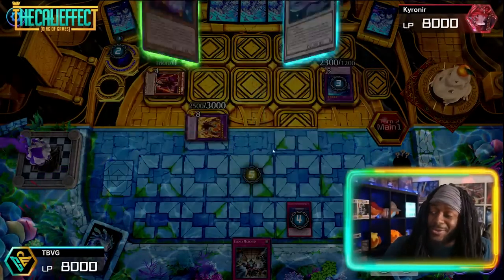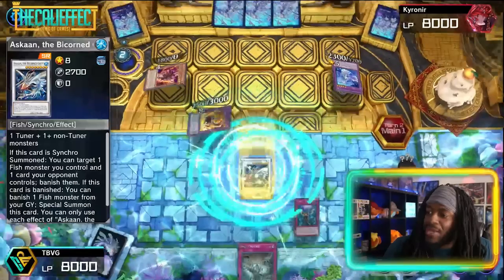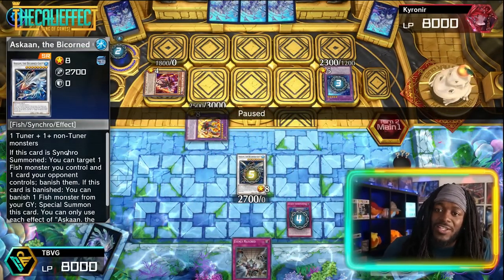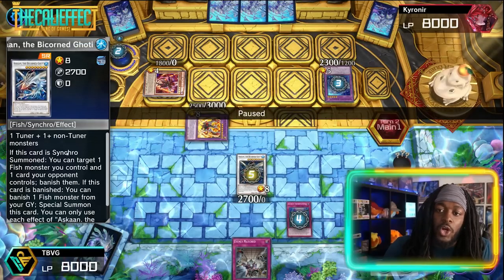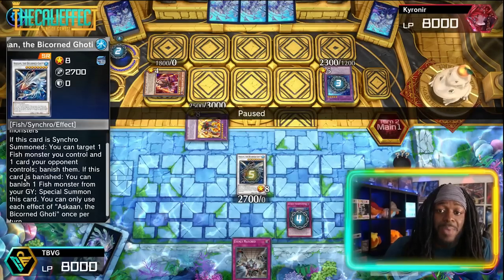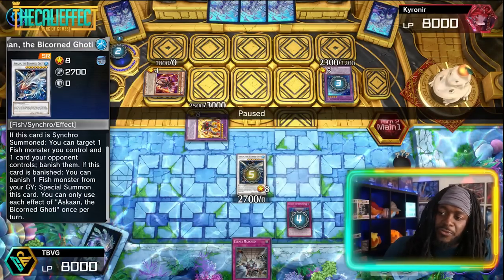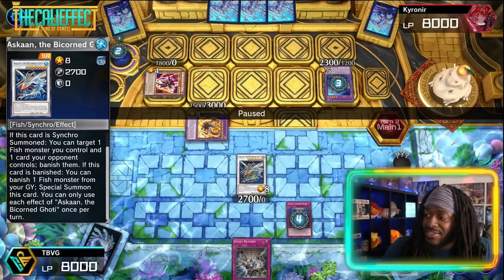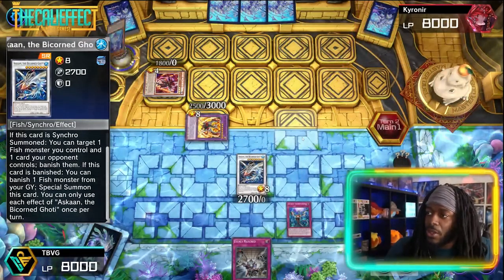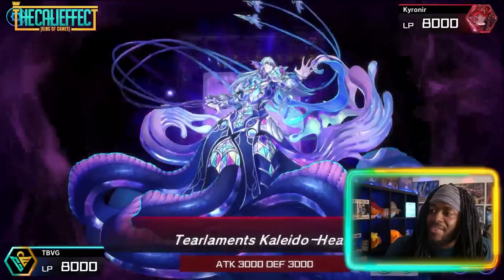Shift synchro summons with our Ariampos into Ascone, the Bicorn Goatee. When synchro summoned, you can target one fish monster you control and one card your opponent controls and banish them. But the real power is its second effect: if banished, you can banish one fish monster from the graveyard to special summon itself back to the field, triggering those fish monster effects. We negate Kid Kalos, but the opponent fuses with Shiren and Kid Kalos into Tier Limits Collider Heart.